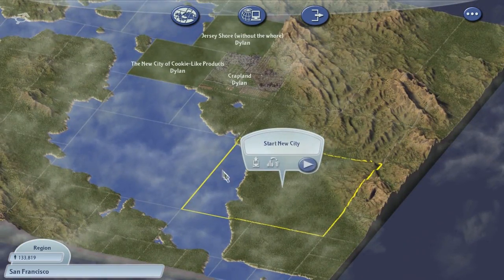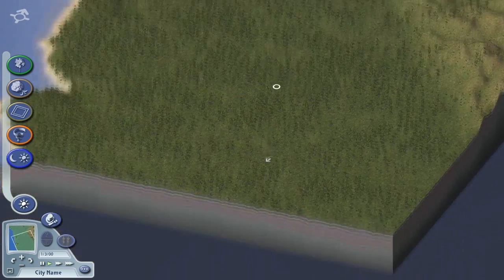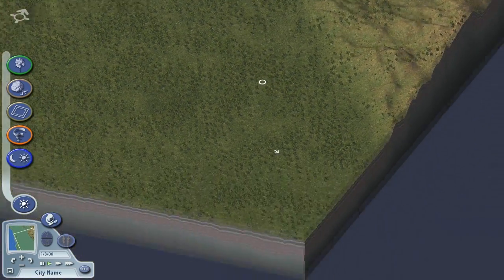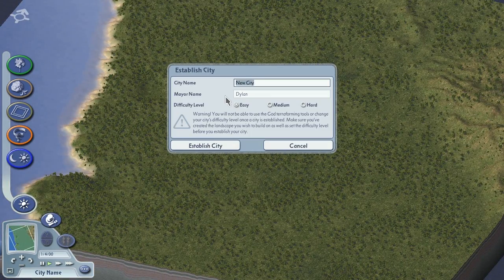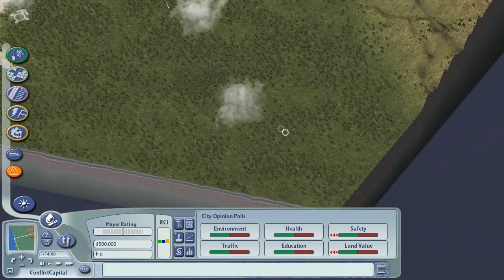Today we're going to be starting a new city right here - a massive city. This place is huge, so we've got a lot of space to play around with, which is good. Because I've learnt stuff. I know stuff. Now we need a name for this. This is going to be like the capital city. The Conflict Capital. That's the name of the city.